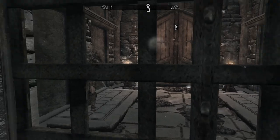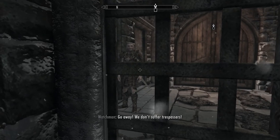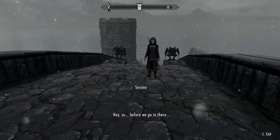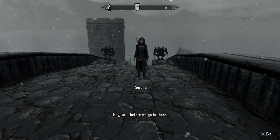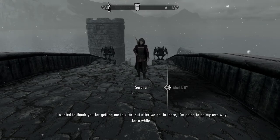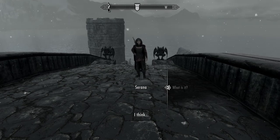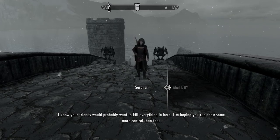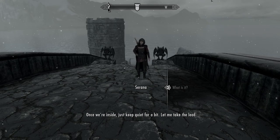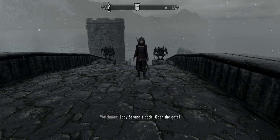Hello, can I come in? Serana tells me she wants to go her own way for a while once we're inside, and that my friends would probably want to kill everything. She asks me to keep quiet and let her take the lead. Okay.